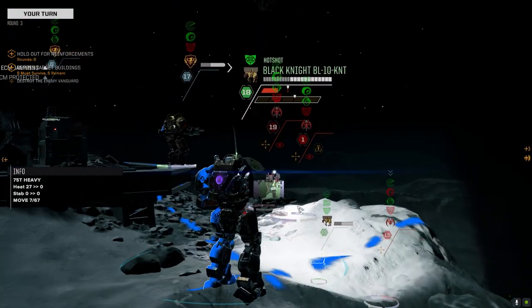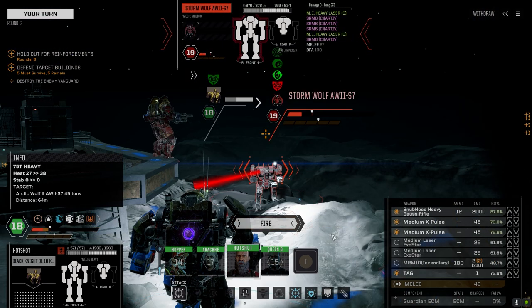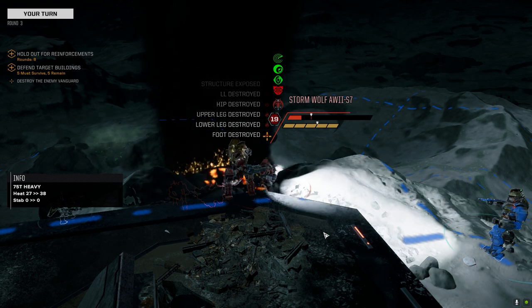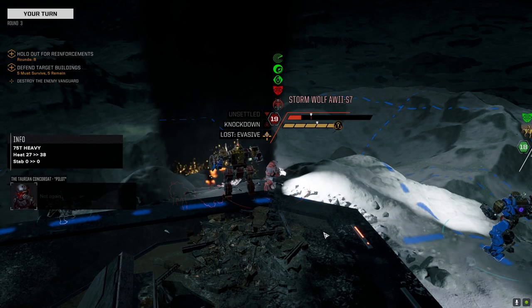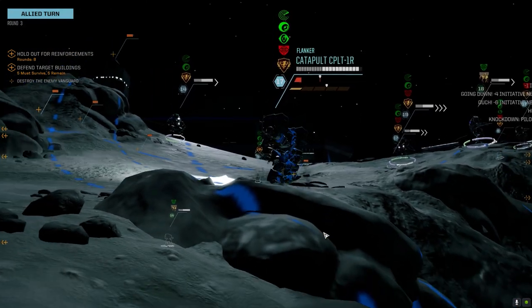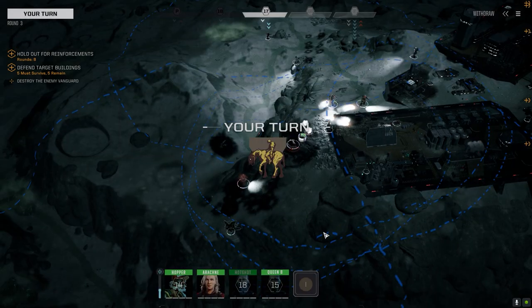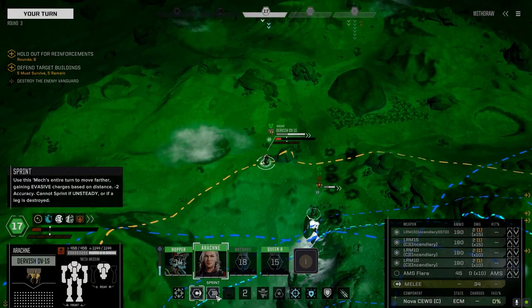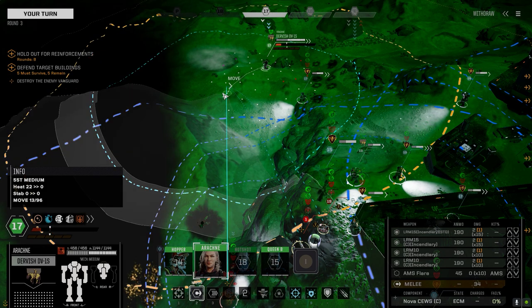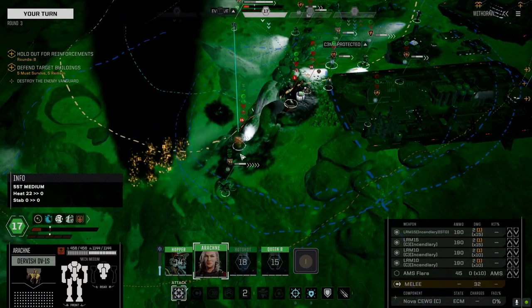Let's get this Arctic Cheetah. He's standing up so let's hammer him — leave the incendiaries off and fire the rest. I hope it's just these four enemies. Usually by round seven we get another wave so I just don't want to be out of position for that next wave. There's a direct line of sight here — a little warm but we'll handle that. Let's barbecue this guy — he's got one Rocket 20 left.